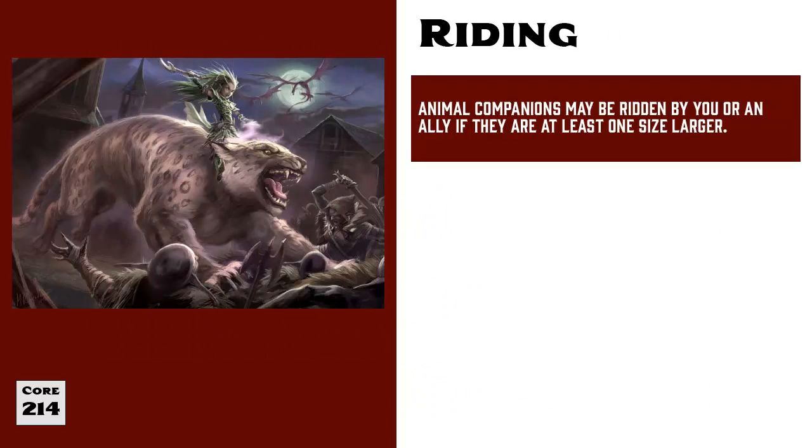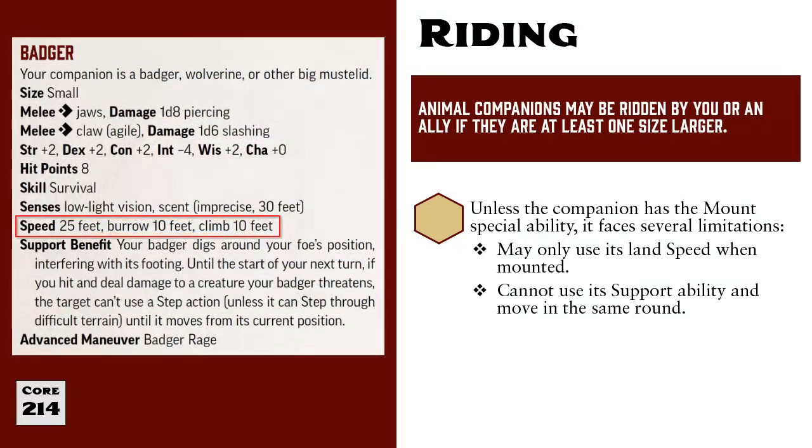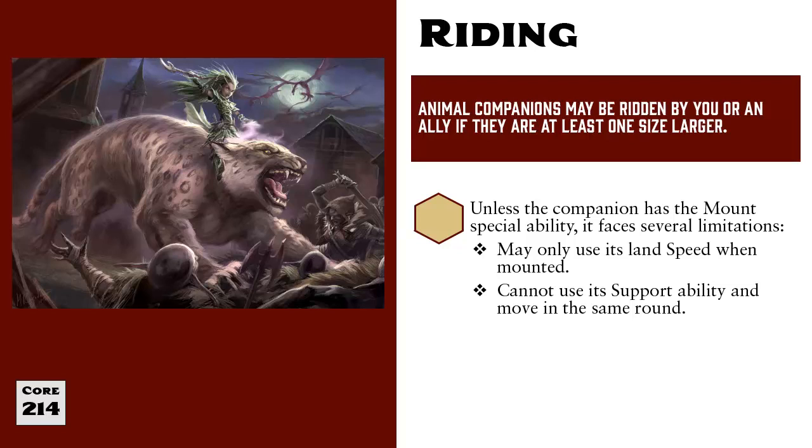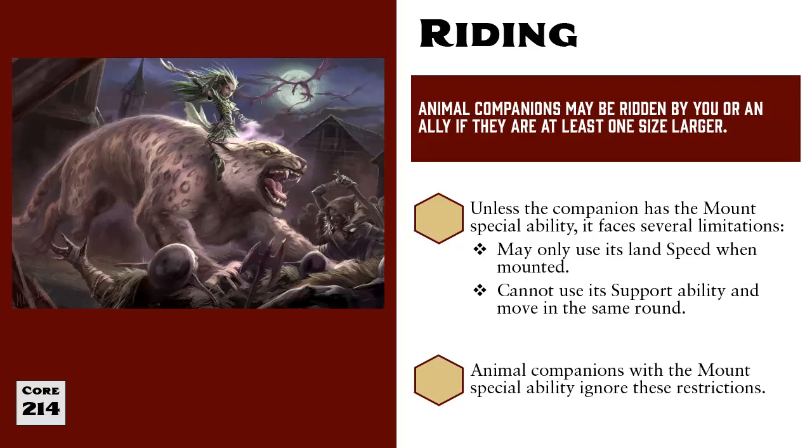All Animal Companions may be ridden by you or an ally if they are at least one size category larger than the person wanting to ride them. But unless the Companion has the Mount Special Ability, there are a few limitations to be aware of. When an Animal Companion is carrying a Rider, it can only use its Land Speed. For example, if your Animal Companion was a Giant Badger, you would be limited to its Land Speed of 25 — it would not be able to use its Climb Speed with a character riding atop it. Also, normally Animal Companions can move and then use their Support Ability on the same turn, but while mounted, an Animal Companion cannot do both. If you want to use the Animal Support Ability while mounted, that will be the only thing the Animal Companion does on your turn. These restrictions only apply to Animal Companions that do not have the Mount Special Ability. Companions with the Mount Special Ability, like horses, ignore both of these limitations.